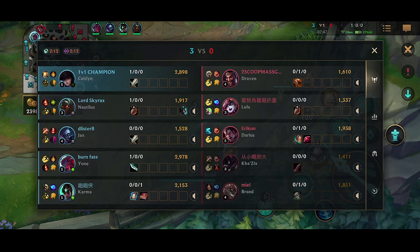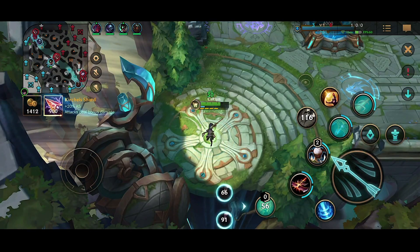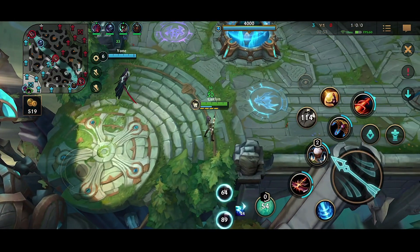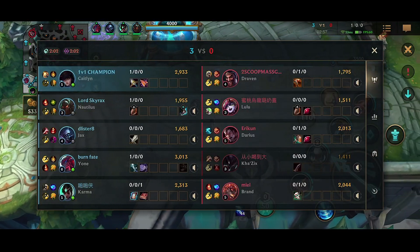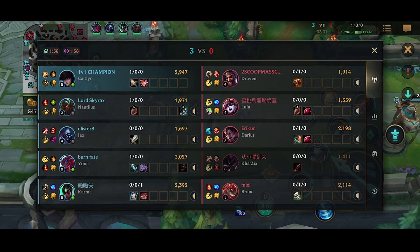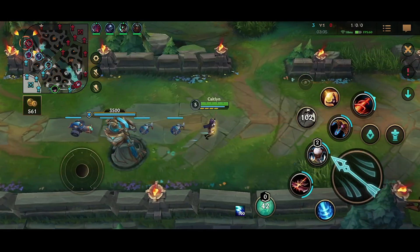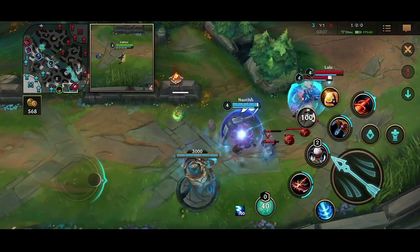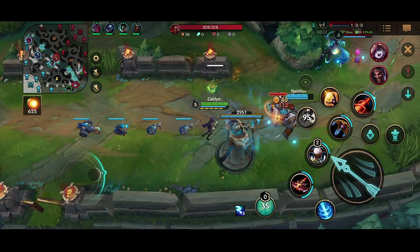That was a good early game. As Caitlyn, it's nice to get a lead. The enemy team picked Draven so I actually counterpicked with Caitlyn. I wanted to make a Caitlyn video, but them picking Draven actually made things easier because it's a pretty decent lane matchup for me. Draven wants to be aggressive, Caitlyn wants to be aggressive — and if Nautilus gets one pull, it's pretty free.